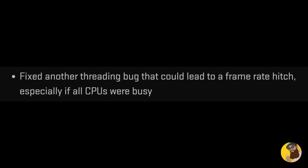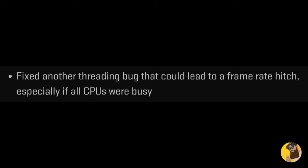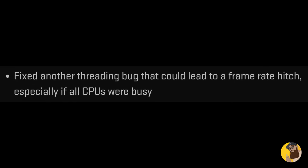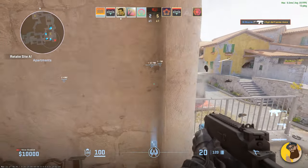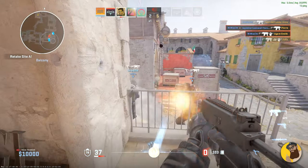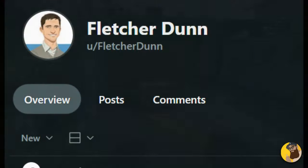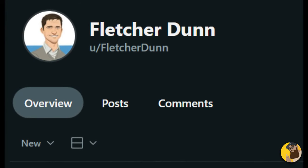Next up, they fixed another threading bug that could lead to a frame rate hitch, especially if all CPUs were busy. With this fix, some of you can expect smoother gameplay, and I've already heard from someone who had problems for months that this finally fixed the game for him. However, this isn't meant to be a general performance boost by any means, so don't expect higher FPS after this update. We probably have Fletcher Dunn to thank for this one specifically.